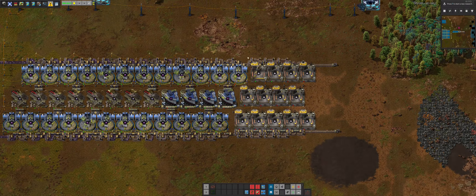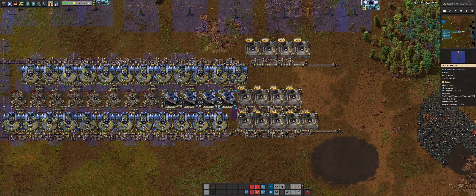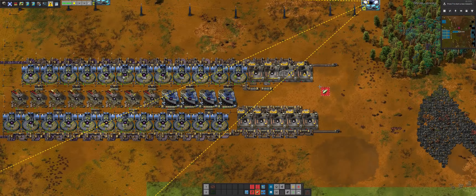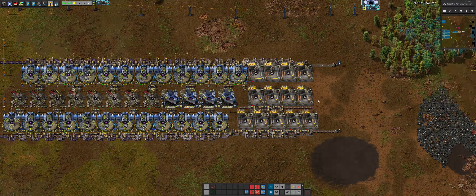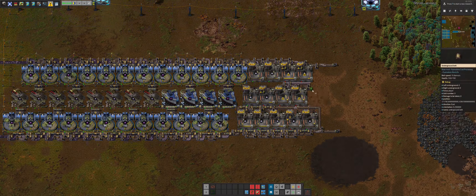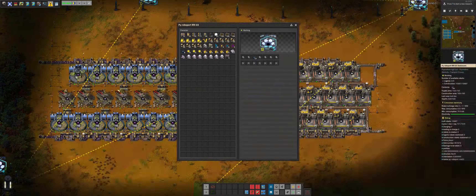So basically we just move up the chain from titanium grade one to two, two to three, and have some rejects to three as well. The grade three is what we end up putting into these advanced foundries. The advanced foundries took a very long time to figure out, but eventually I do get it. We need 37.5 of them, so I settle on 13 times three, which is 39. Not bad. We have two main by-products: 3.2 gravel and 7.8 stone per second.